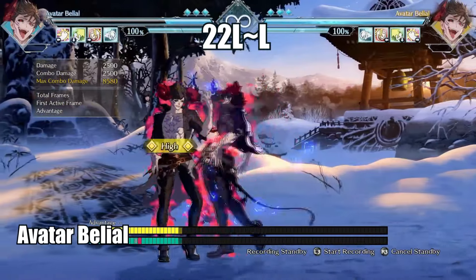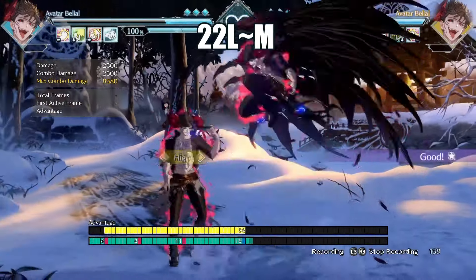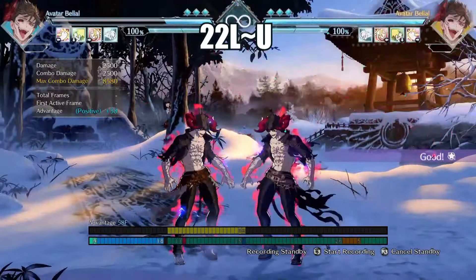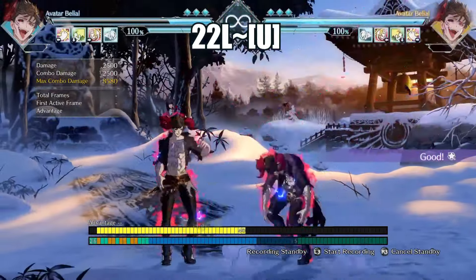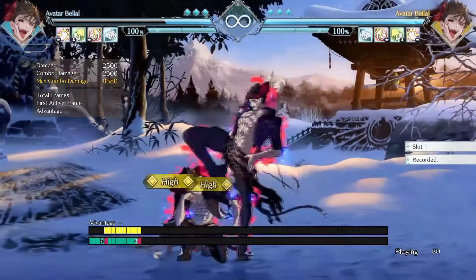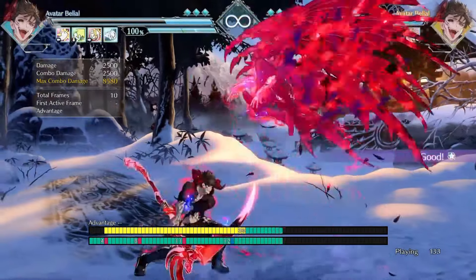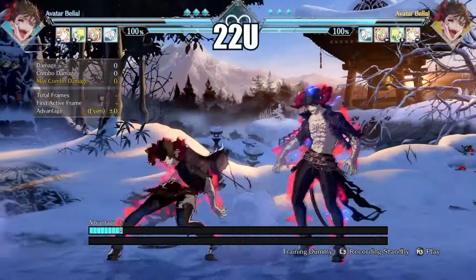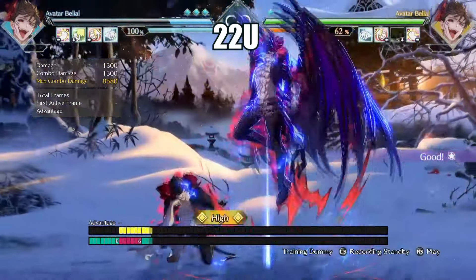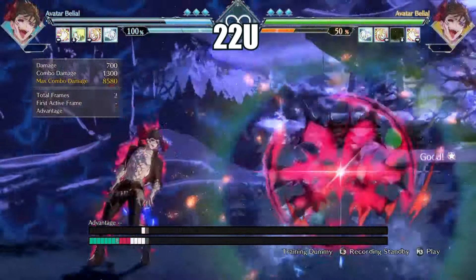Avatar Belial will try to mix up their opponents with their down special. Light version can be used as a feint, Medium is plus on block kick, Heavy is a grab, and Ultimate is a projectile that can be charged. All versions can be air-to-air'd with either a jumping attack or an air grab. The Medium and Heavy versions you'll see the most, so you can prepare to hit them with an anti-air attack like down heavy for a larger punish. The Ultimate skill version of down heavy is plus on block — you can punish this by reacting to the blue slowdown with a down heavy, even if you block the first hit, or evade at a distance.